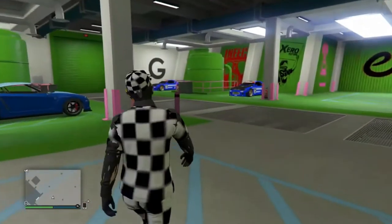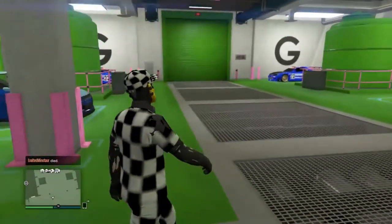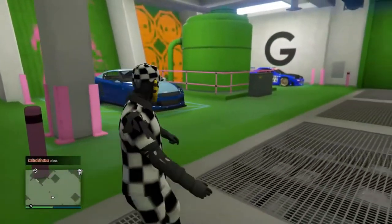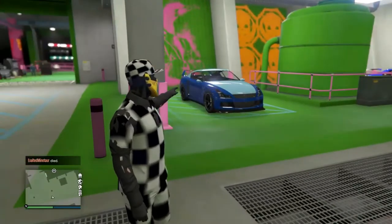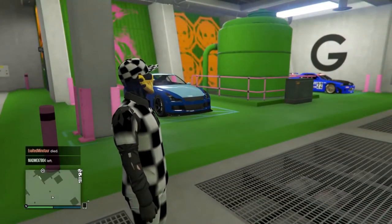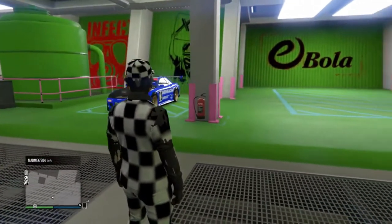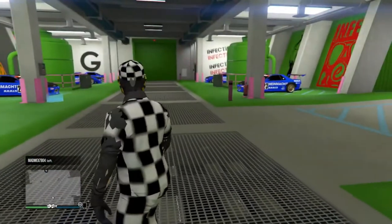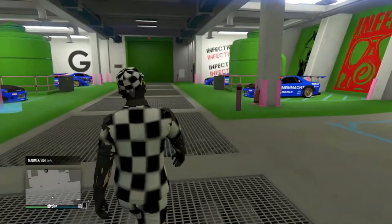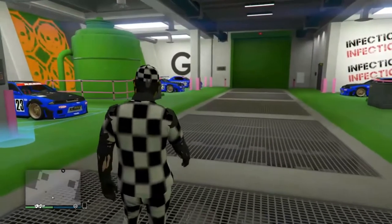The things you guys need: first, a car you don't care about — so a LEG. You can purchase it from the Legendary Motorsports, go to sort by price and purchase it there, or you can get a random street car. The second thing you guys need is the MOC with personal storage.